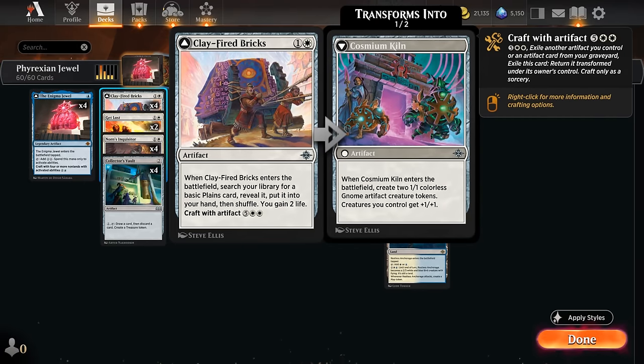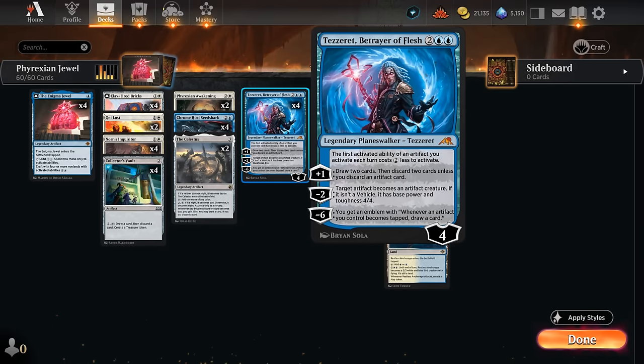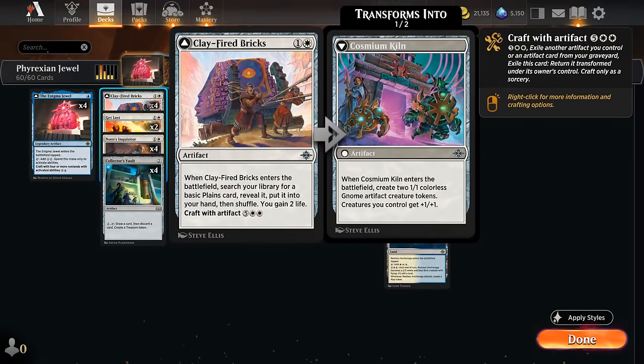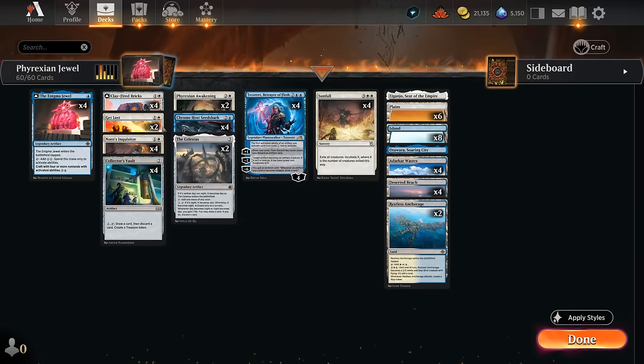We can sort of counteract the tapping drawback with vigilance provided by Phyrexian Awakening, which lets us incubate four when it enters and gives all our Phyrexians vigilance — including the Seedshark and all incubator tokens. We also have four copies of Clay-Fired Bricks at two mana, which gains two life when it enters while finding a plains. We can craft with an artifact for seven mana, benefiting from the Enigma Jewel contributing two mana and maybe Tezzeret giving a two-mana discount.